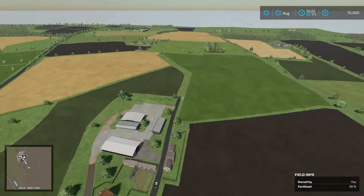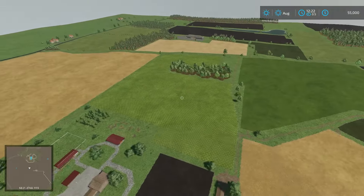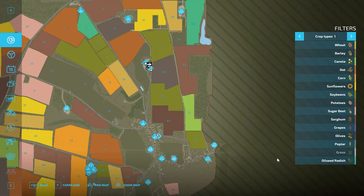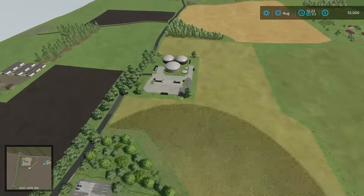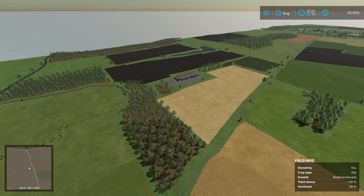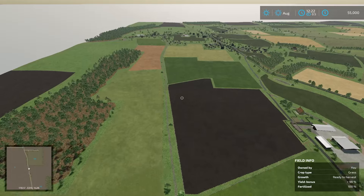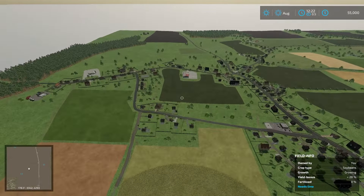Obviously we have the Diddly Squat Farm Shop down here, with the animal dealers right nearby. We have the cute farm shop right over here — they did a really good job with that. RV park over there. It's hard when you watch this series because you want it to be perfect and exactly accurate, but you're just not going to get that. Here's the BGA. Out this way looks like the sawmill.